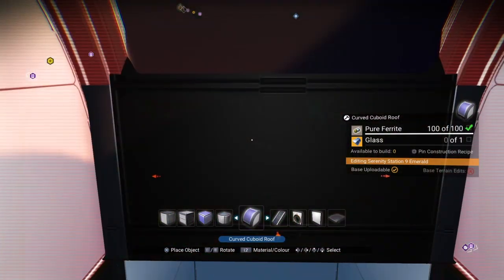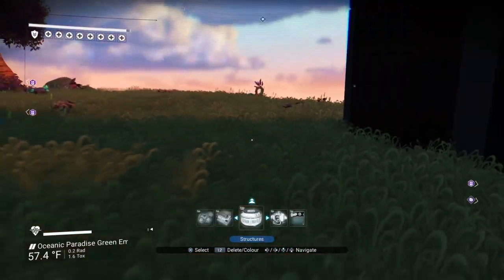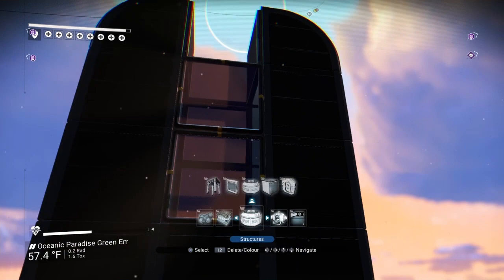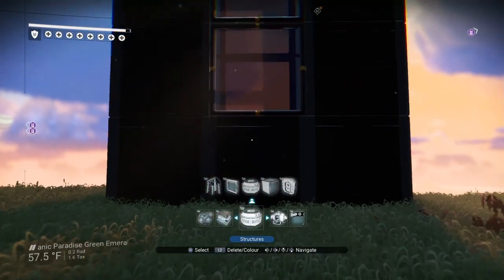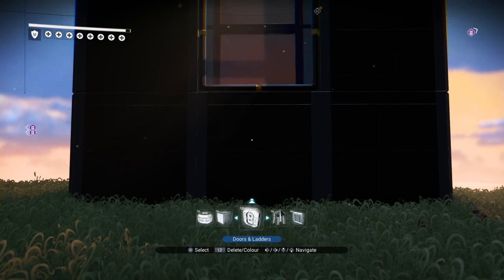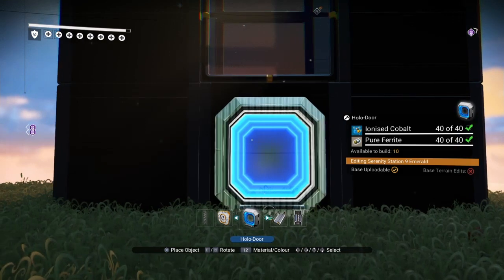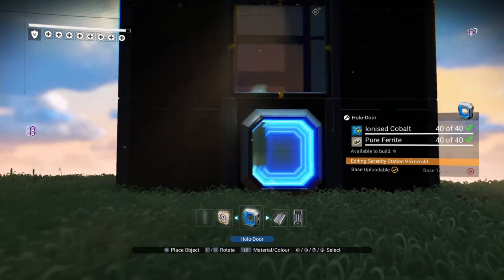Put one right there — it is taking shape so far. Next thing we're gonna put a door in here. Right there — that'll give it the blue portal look.